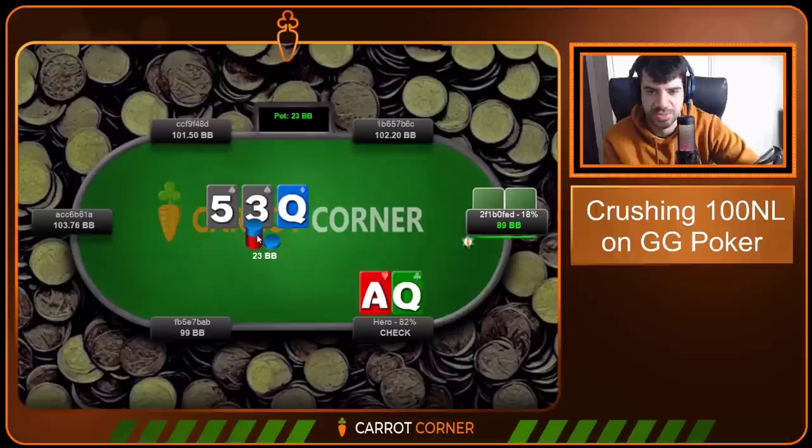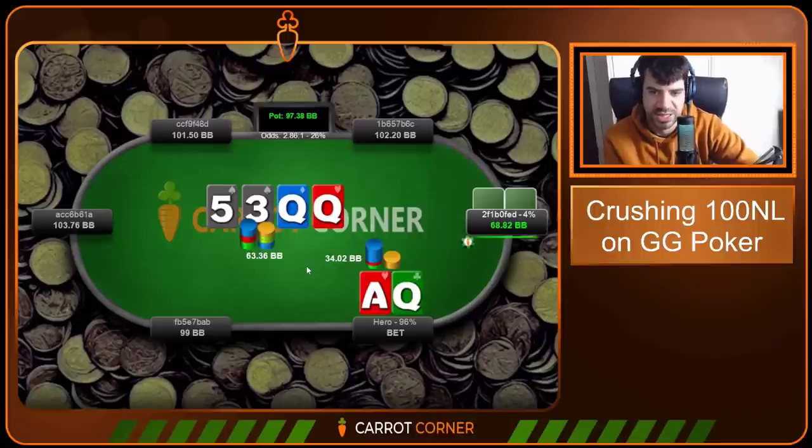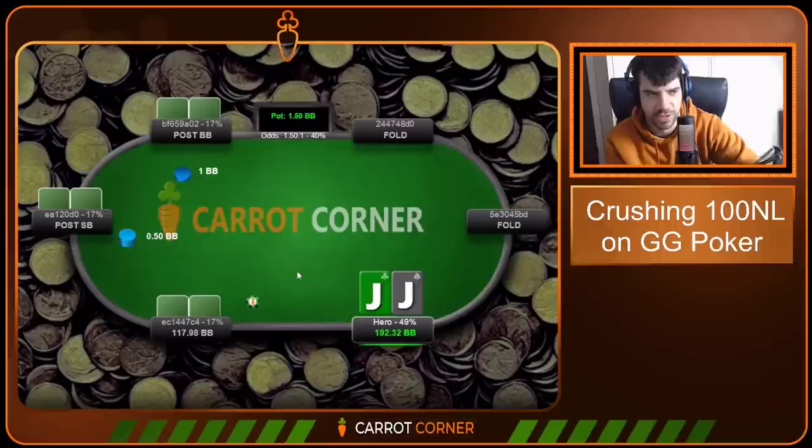Ace-Queen offsuit — go for the 3-bet in the small blind. Queen-Five-Three board. We check against the recreational player, they bet the flop, we go for the check-raise. People tend to stab a bit too much in 3-bet pots in position when checked to — so I'm always a fan of check-raising with Ace-Queen, King-Queen, Kings and Aces here, basically nutted hands. We go for this sizing on the turn. I think we could have gone a little smaller — I don't want to go too small, and I don't really want to check. Villain's not going to have a load of natural bluffs even though we do block draws. Maybe 40% pot is a slight improvement. Villain folds after a long tank.